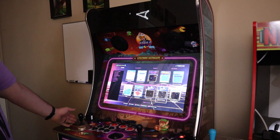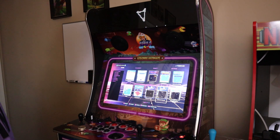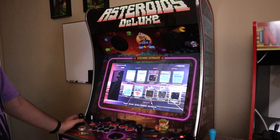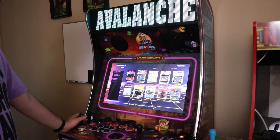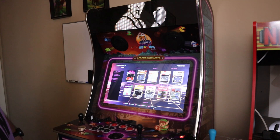As you comb through, you'll find some animated marquees — here's one for Asteroids, that's pretty cool. I haven't had a chance to go through all of them, but for instance here's Bad Dudes — boom, right there. Pretty cool.